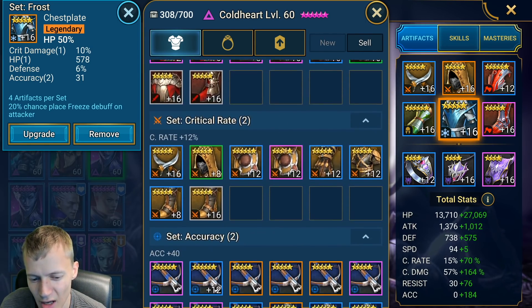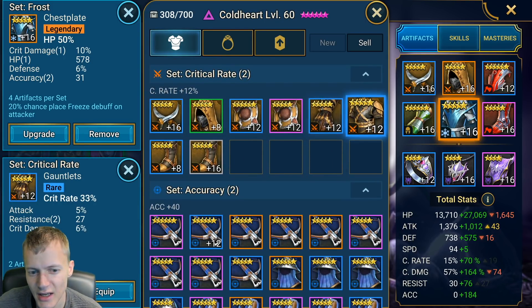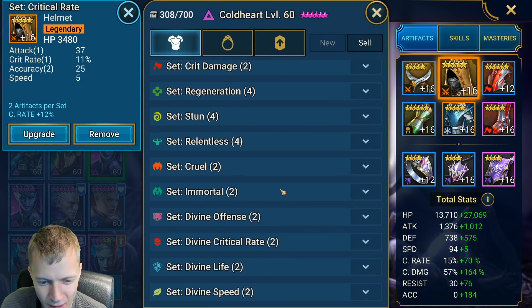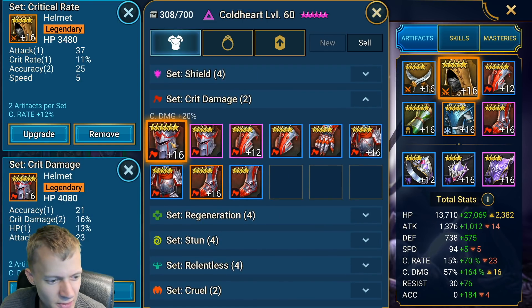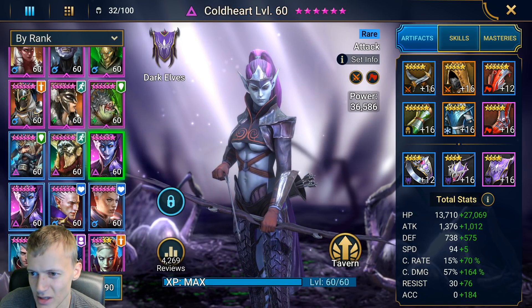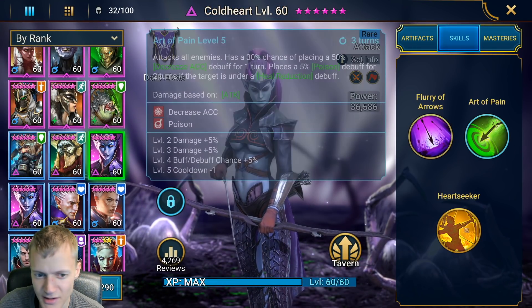I don't have much crit damage gear right now. I do have a pretty badass helmet of the crit damage variety, but what I'd really want would be better attack boots. Anyway, she doesn't have anything better available right now, so she keeps what she has.